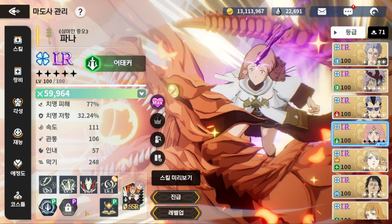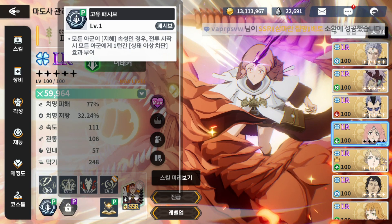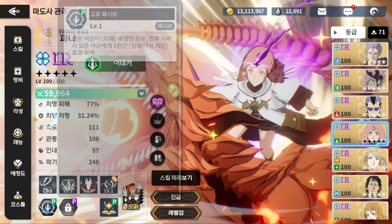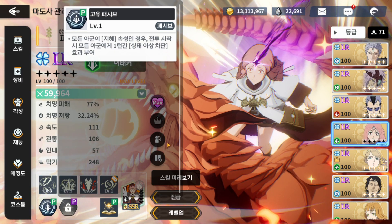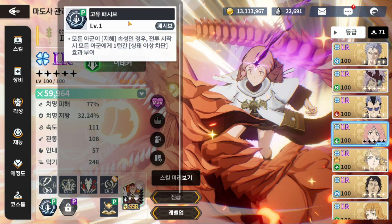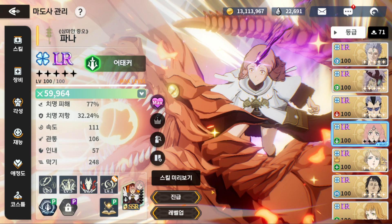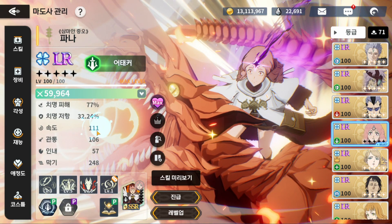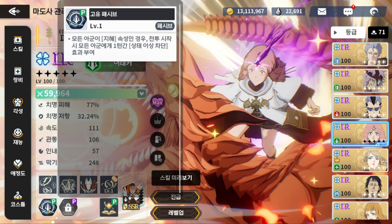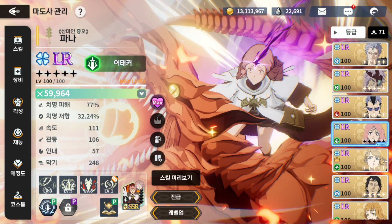Her LR passive: if the whole team is green, they get one-turn stun block or status abnormality immunity. However, because she has high speed she might attack before enemies can stun, meaning the stun block could run out before it's actually needed. This can be awkward — especially since the green team moves very quickly, so the stun block may end up being worthless.